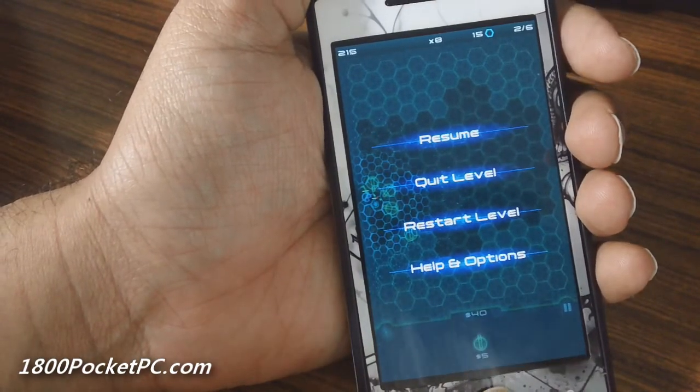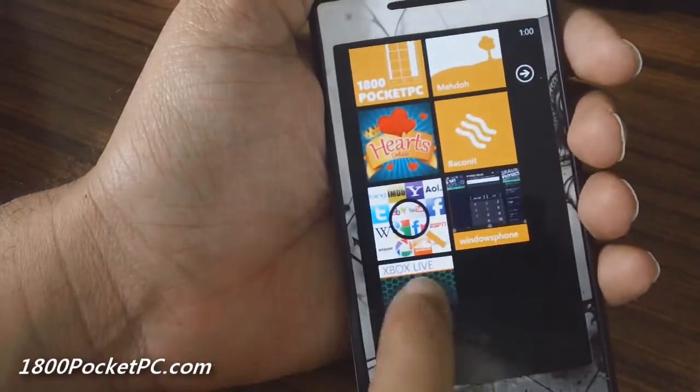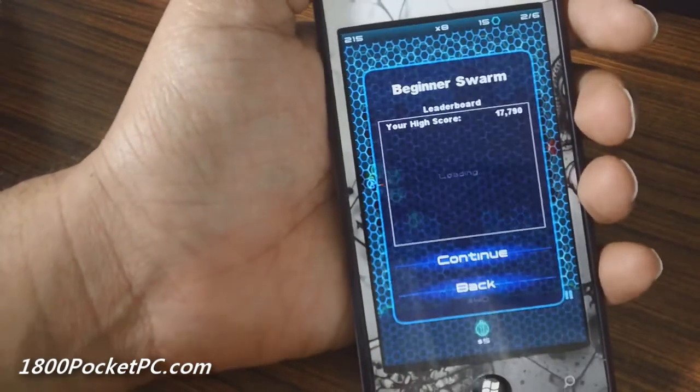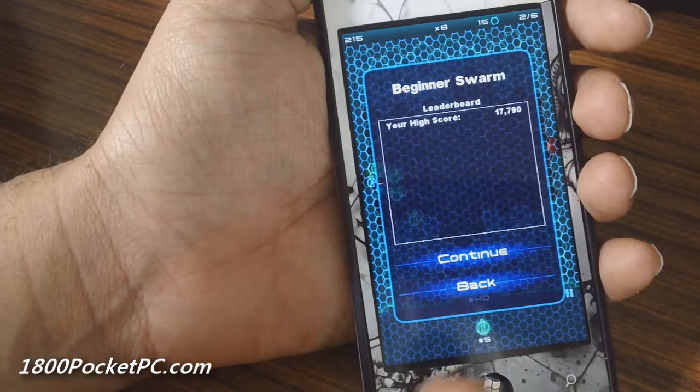Once you jump out of the game, you are given the option to go back to an existing game, but you cannot have multiple instances of saved games. So if you are in a game, you have to either continue that one or quit it and start a new game.